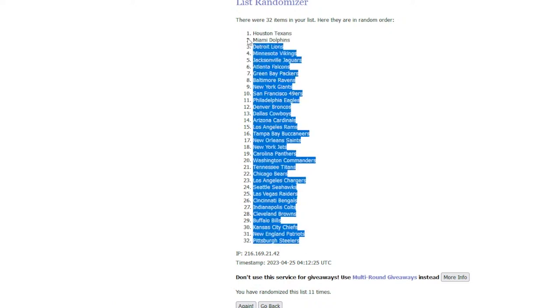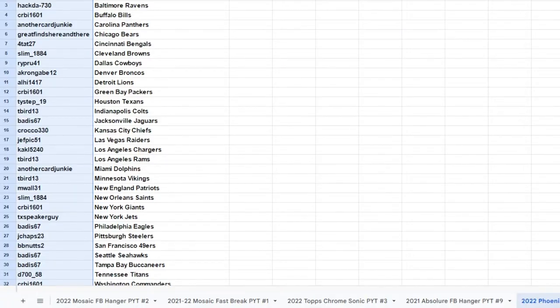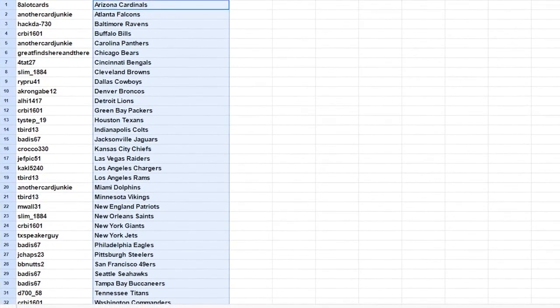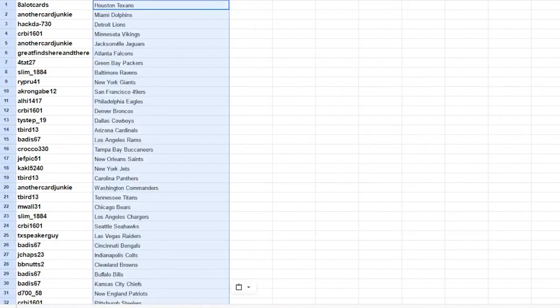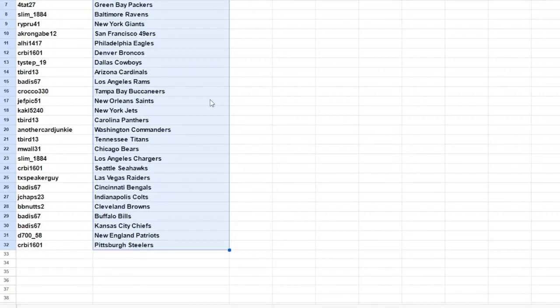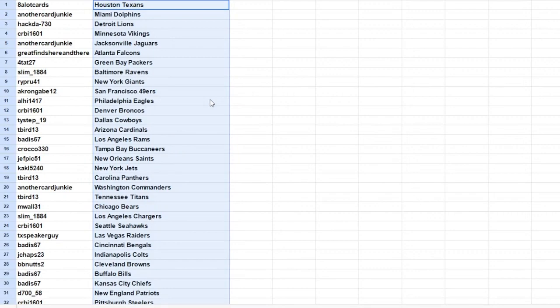And the Steelers are at the bottom. Houston up at the top. So now we'll throw this over here. Let me adjust the screen. Let's get your names copied and pasted here. There's the team names. Houston's up top, and then we've got the Steelers down with CRBI. I'm going to put your names in alphabetical order. Your teams will follow you.